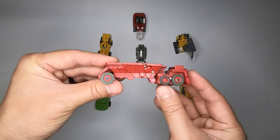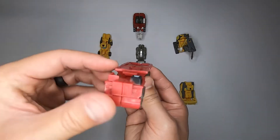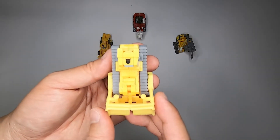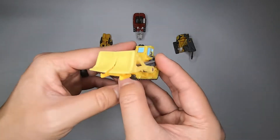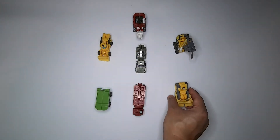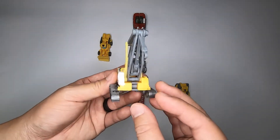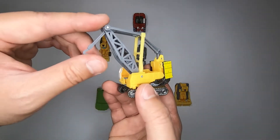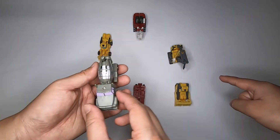This one here is the lower torso area — his name is Overload. Cool color on this one too. This guy is Rampage, or Skipjack — the box says Rampage — and he is the left leg. Oh, this is one of my favorites: Hightower! He's like a crane, pretty cool. That's his head in there with the crane. He's the left arm.